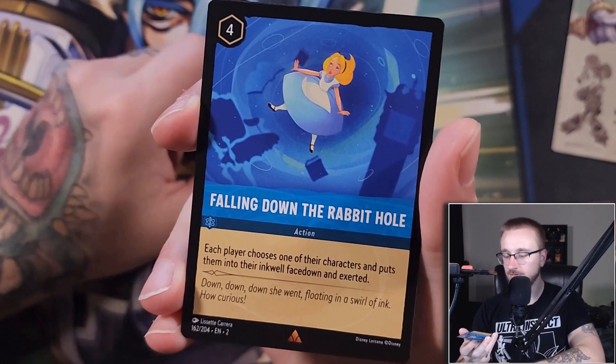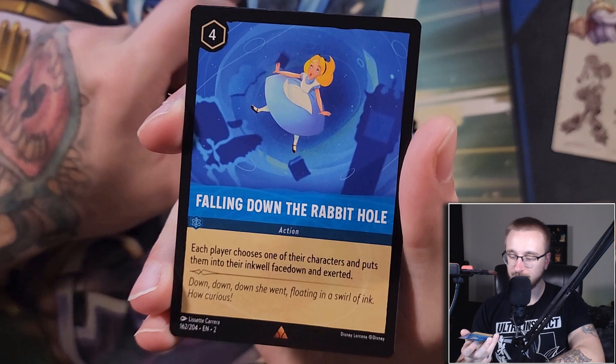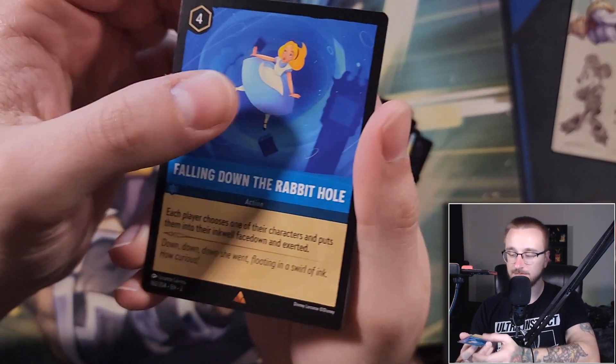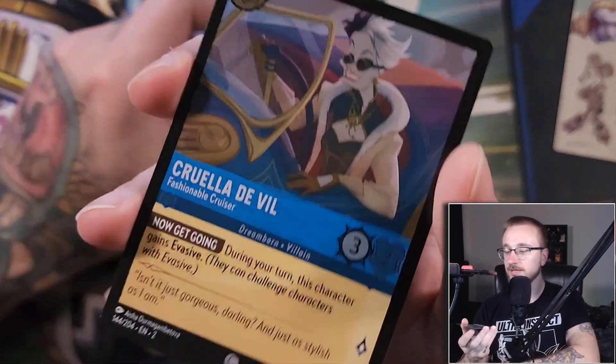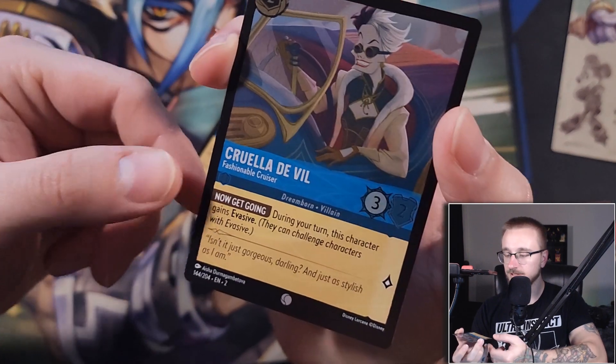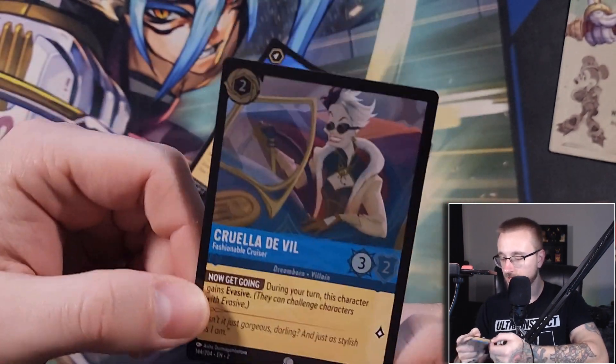Falling Down the Rabbit Hole: each player chooses one of their characters and puts them into their inkwell face down. Very good. And we got a foil Cruella de Vil — okay, that can definitely go in the deck. I do like foil.